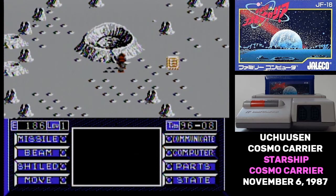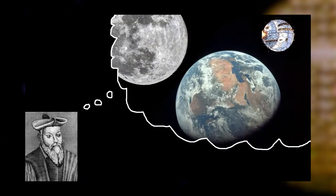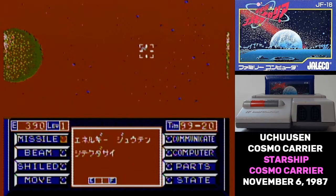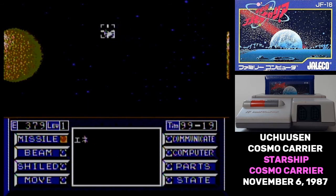In the game, it is the distant future of 1999. And just as Nostradamus predicted, the moon is being crashed into the earth by aliens from their battle station out beyond Pluto. That's not a joke — that is the actual story. For some reason, the six parts of a super missile capable of destroying this alien planet have been scattered among the planets of the solar system, and it's up to you as the captain of the starship Cosmo Carrier to collect those parts and destroy the alien world.